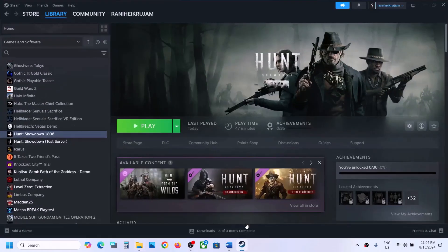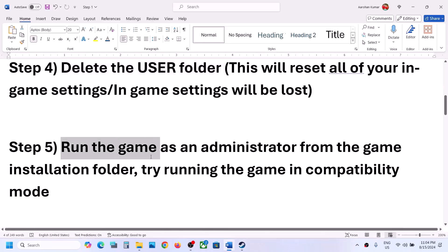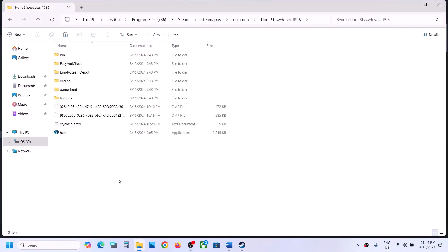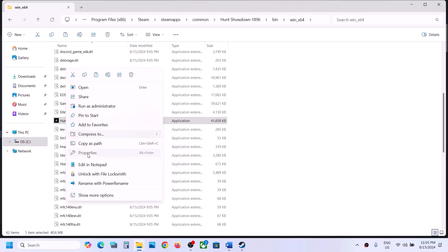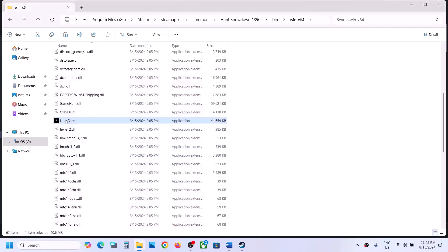Once deleted, launch the game and check. The next step is to run the game as an administrator from the game installation folder. Right click the game, select Manage, click Browse Local Files, open the Bin folder, then Win64, right click the game .exe file, select Properties, go to the Compatibility tab, and put a check on Run This Program as an Administrator. Hit Apply, click OK, and then double-click to launch the game from there.